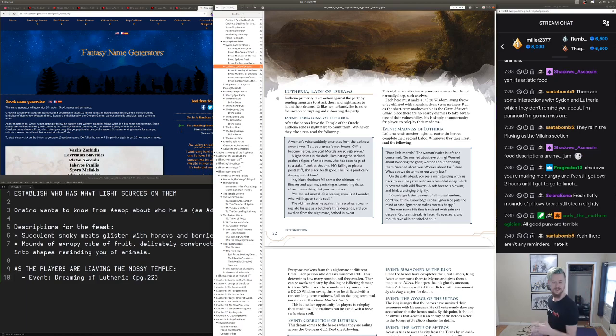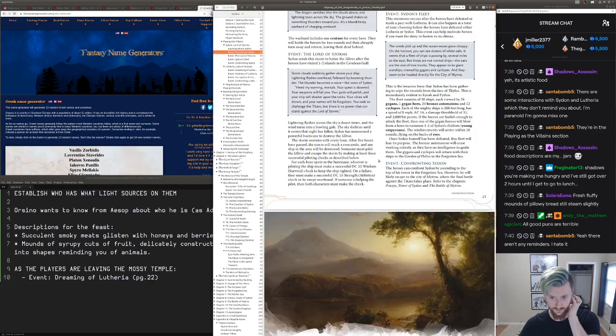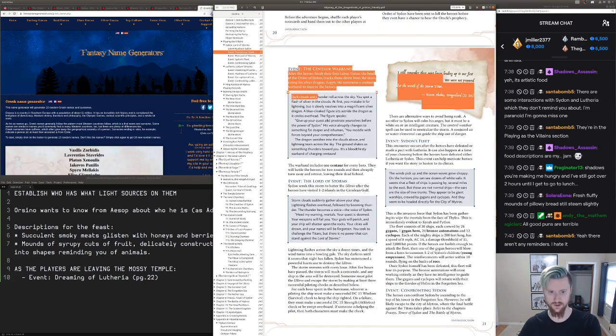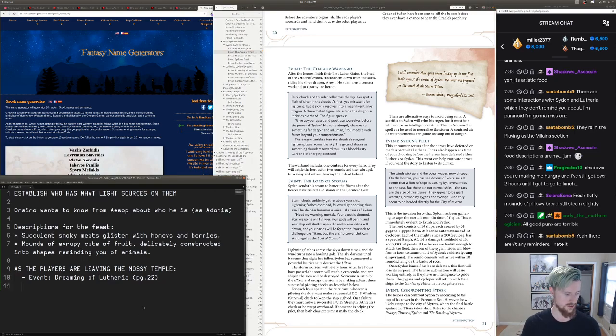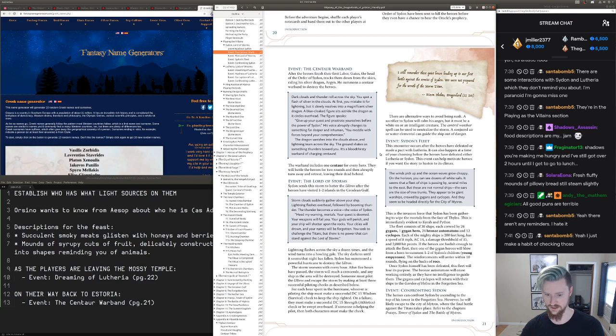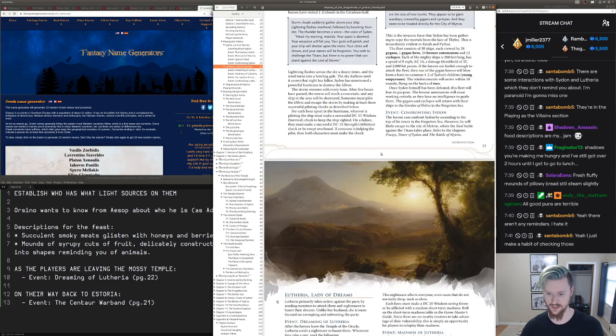I think they might understand it as 'we did a thing and now she's taunting us' — I think that still works, the timing's slightly off but it works. I'm glad that was pointed out. On their way back to Astoria, there's also an event: the Centaur Warband, page 21. These events are kind of a big deal. Ultros comes after one or two islands in the Gulf, after they defeat or make a pact with Lutheria — I don't have to worry about that yet.